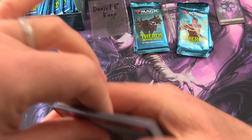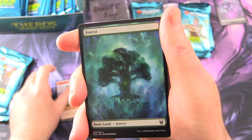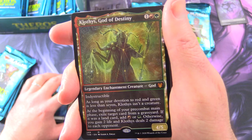And it looks like these are the Japanese packs still with the pull tab. We'll adjust the lighting just a tad. Get some focus. Okay, we'll start off with a Satyr token, a forest non-foil. Seriously? Mythic! Right off the bat — Klothys, God of Destiny, Constellation Showcase. This is insanity.